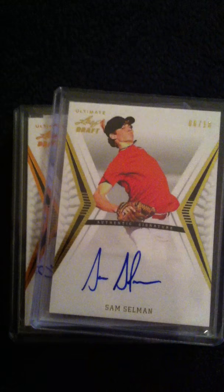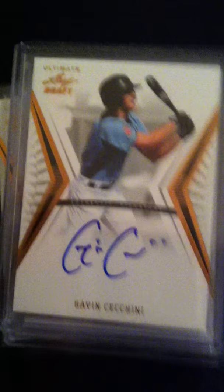Lance McCullers Jr., really nice. Sam Selman numbered six of ten. Gavin Cicchini. And the best was another print plate — print plate auto of Mitch Brown, 1 of 1. That was really nice — two print plates in one day.